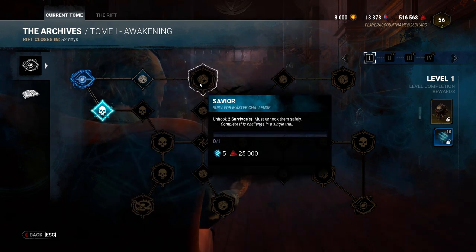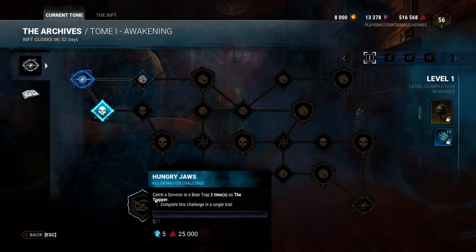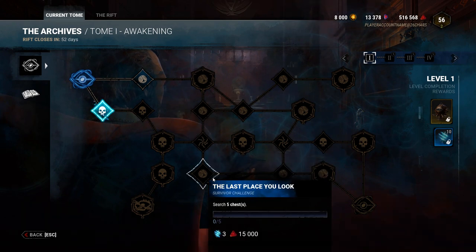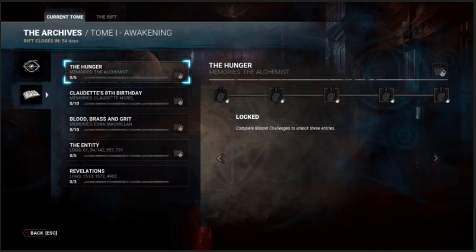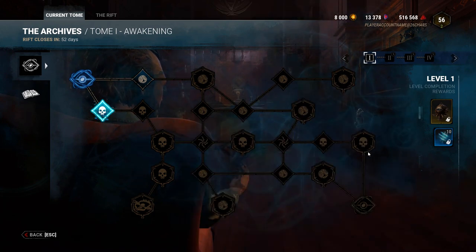You can access the Archives via a new button on the main menu with an eye symbol that says 'The Archives.' Clicking on it takes you to a new screen with a series of challenges. Completing these challenges will award you blood points and memory or log entries, which reveal lore about the game in a separate tab. There are going to be four levels of challenges, unlocked on specific dates — this is the introduction of season rewards.